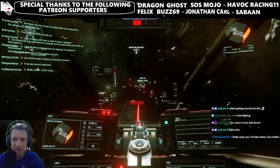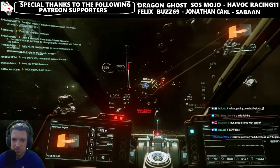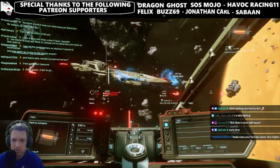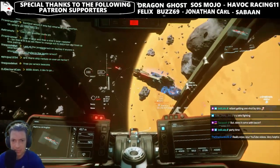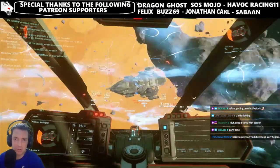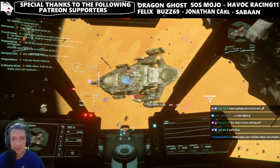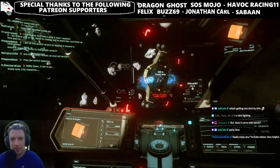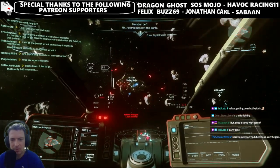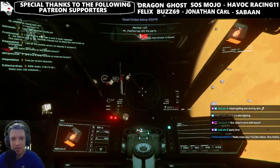Speaking of unannounced ships, there are a couple of other interesting ones on the roadmap. There's one that needs four weeks of content work in Q1 2021 — I bet that's the 400i. There's another big one taking 26 weeks by Q4 2021. And there's one from the US team that only needs three weeks of tech content, so it'll be done very quickly — probably going straight to release — but the tech content requirement is intriguing.